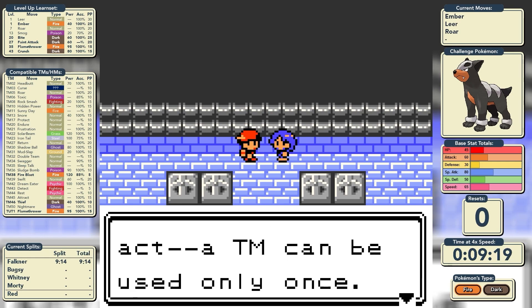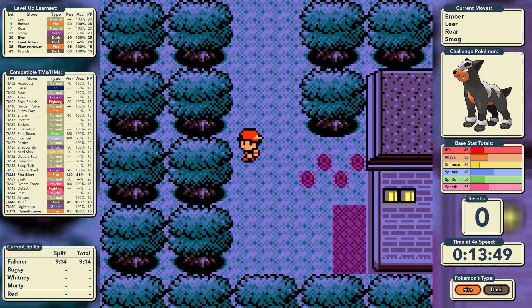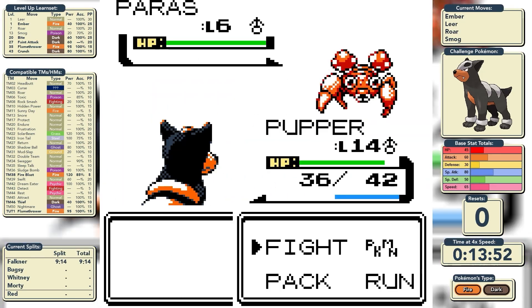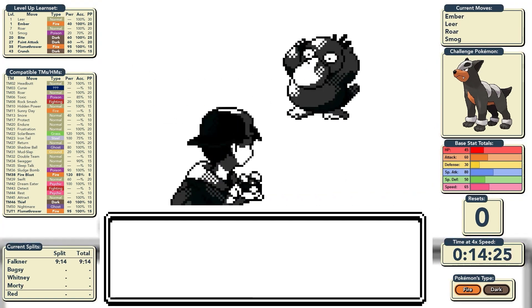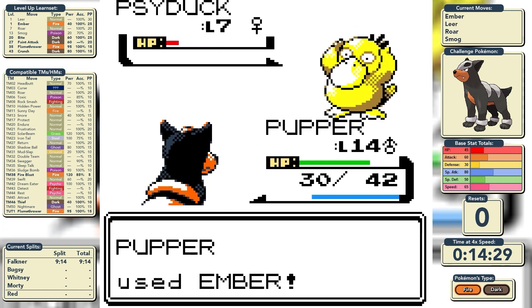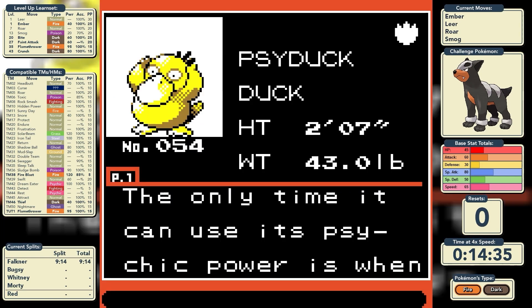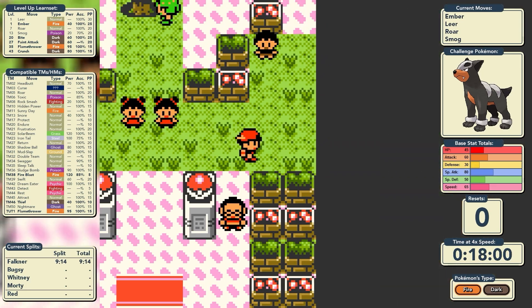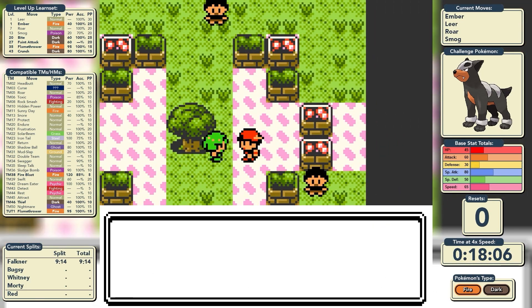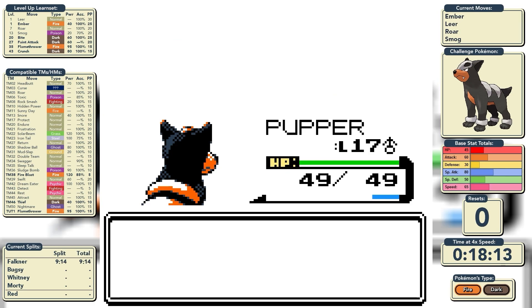We move on to Azalea Town to find our HM friends. I've settled on using Paras and Psyduck — Paras can learn Sweet Scent, Dig, Cut, and Flash, and Dig especially means I don't have to pay for escape ropes, saving money to buy more potions and saving time. Psyduck is just the perfect HM friend: it learns the three water HMs along with Strength. After catching them we deal with the rocket segment and move on to Bugsy. Our Fire type negates the Bug type disadvantage and gives us a type advantage over his team.